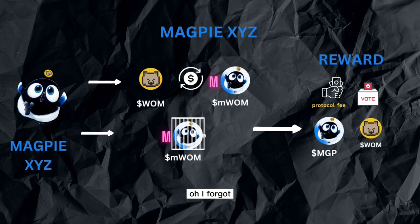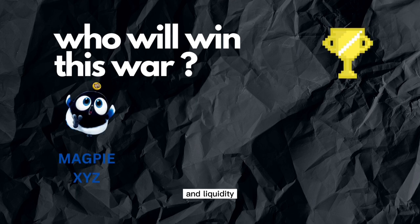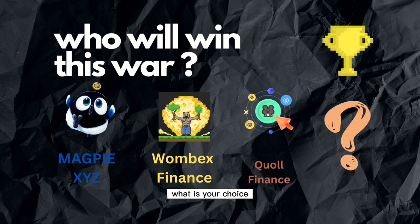They are also running many events to celebrate their mainnet — please join if you want some rewards and airdrop. Don't miss your chance. So for conclusion, who will win this war? Which project will own the Boosting Pool and liquidity — Magpie, Wombex, or Quoll Finance? Based on the information, what is your choice?